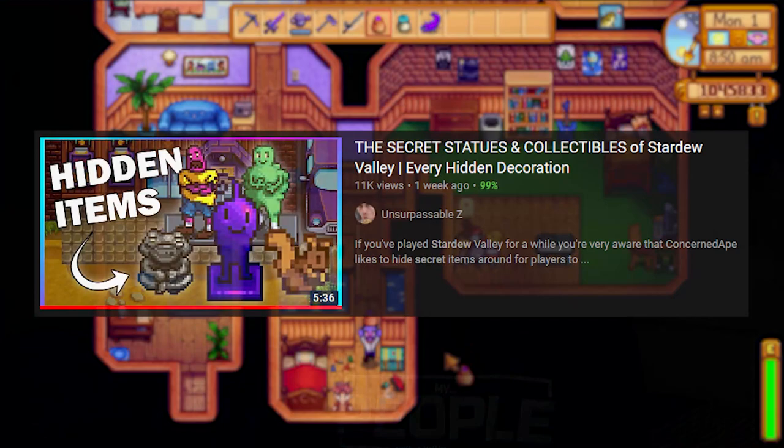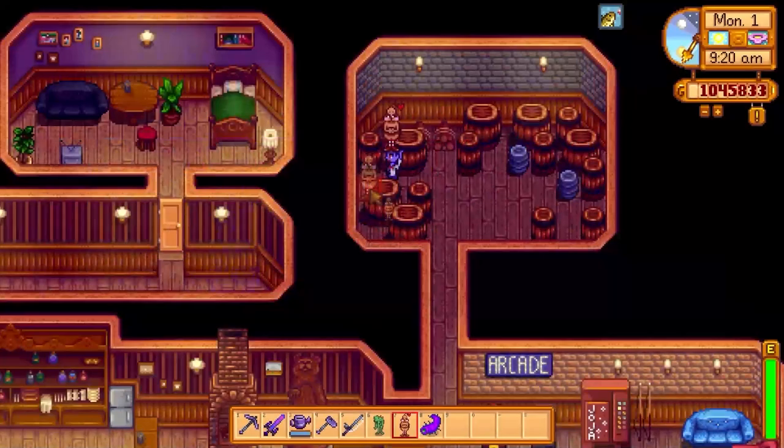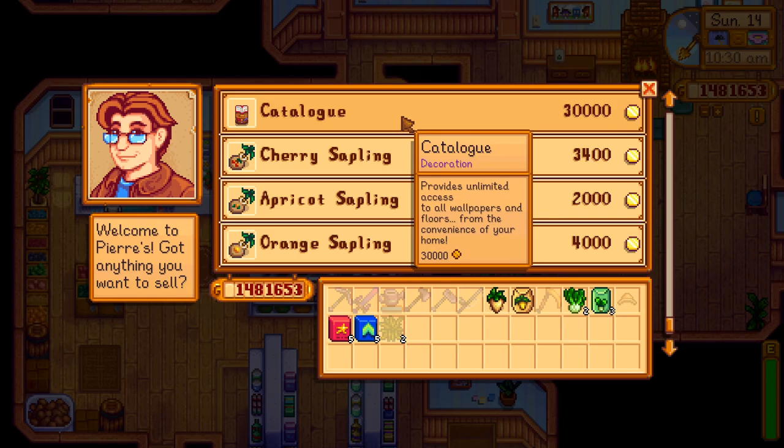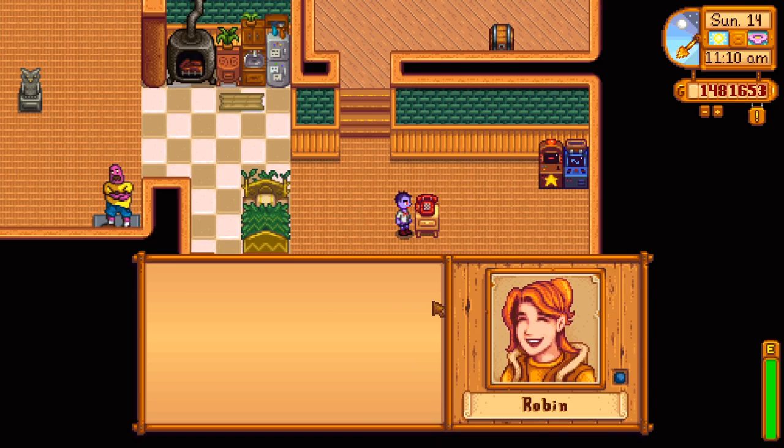This is part two to the video I did a few weeks ago showing you the locations of all the secret statues and collectibles, so between the furniture catalog, the last video, and this one you should have access to every furniture piece in the game. The furniture catalog is purchased from Robin for 200,000, but there's also the regular catalog which is purchased from Pierre for 30,000 and that gives you access to all the different wallpapers and floors for free.